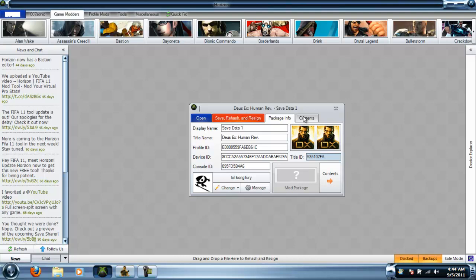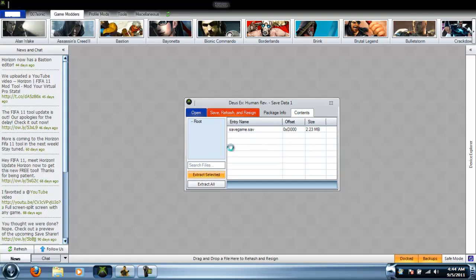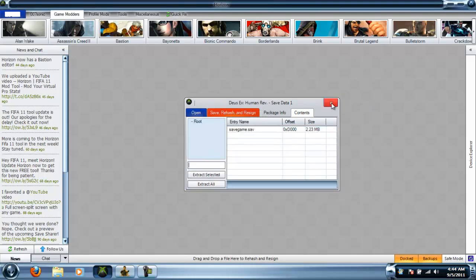I don't know how to do this with like Xbox 360 and other stuff, but I know that Modio can do this too. You want to go to Contents and find your save game dot save, then you want to Extract Selected and I'm going to put it on the desktop. And it extracted successfully.